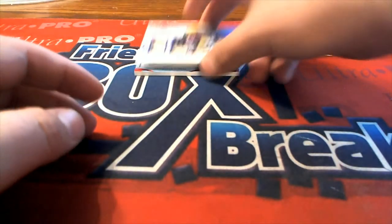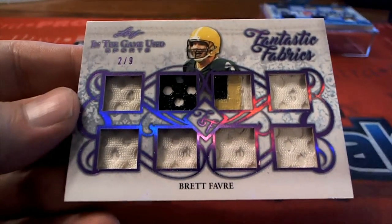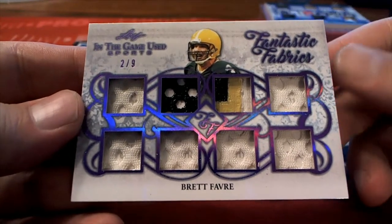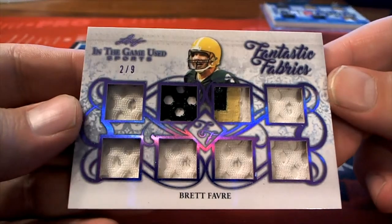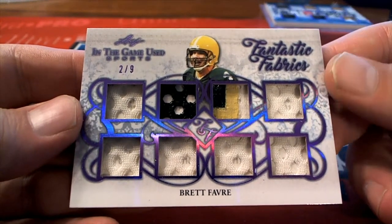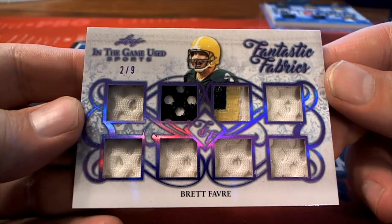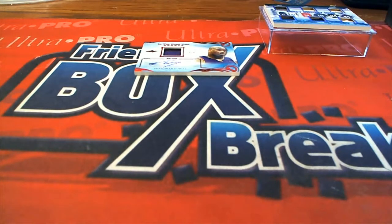Ooh, we got a Brett Favre — look at this! Dude, this product just doesn't give up. We got Roger Federer — look at this, there's an Octo. 2 of 9, Roger Federer. Oh my god, wait, look at the next part after this. 2 of 9 Favre — Danny C, there you go buddy! My goodness, Danny C — look at this guys. This case I was telling you earlier, it's had a lot of autos.